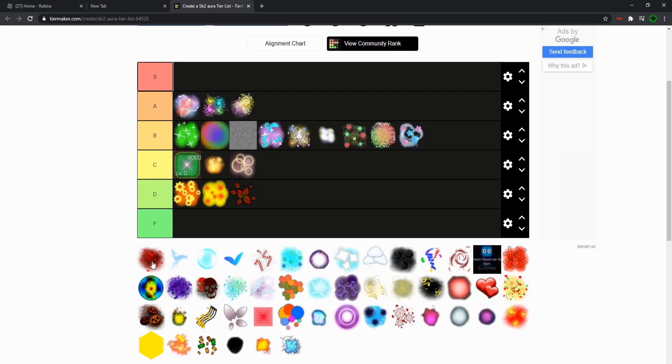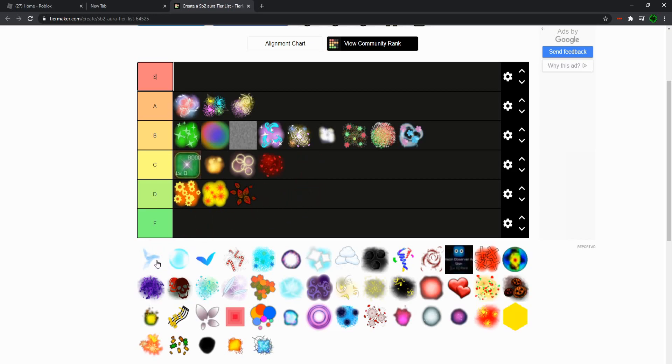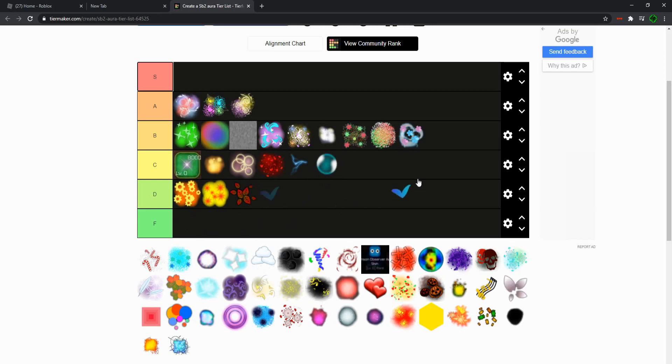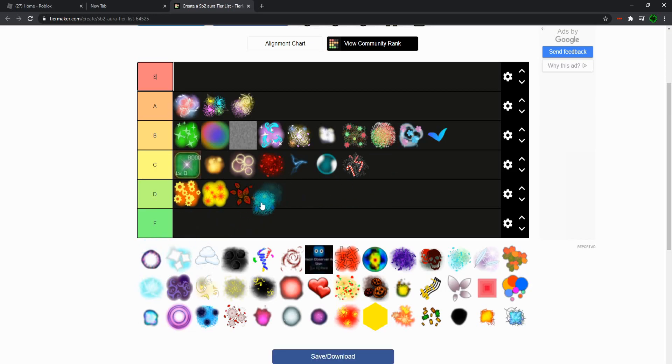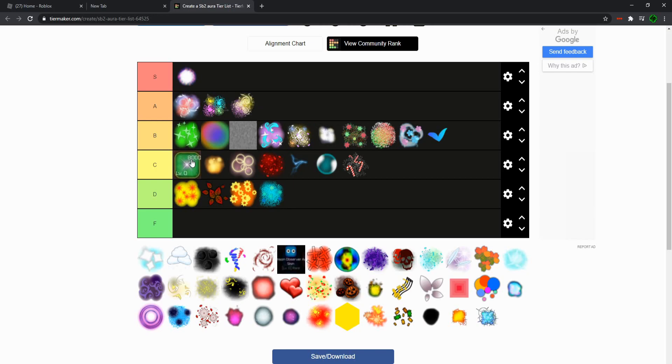Bloodless — where would I put Bloodless? It looks pretty good; it has a dark red color to it, it doesn't look half bad. I'll put it at a C. Electric the same way. I'll also put Bubble the same. I'll put Butterfly at B, because this at least has like a shiny kind of thing to it. These others just don't work at all for me — this will be at C. And this one I would probably put at a D — I'm not too big a fan. This one I'll put at S — this is the new popular one right now. People are offering like 20 Max of Legends for it in trade, which is insane. But this looks really good, so yeah, that goes at S. Let's just throw this one at an A — that doesn't look half bad.